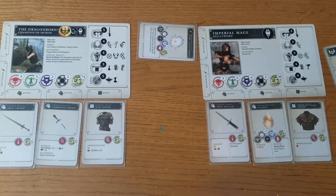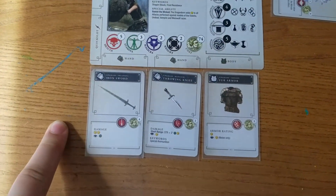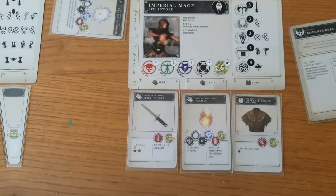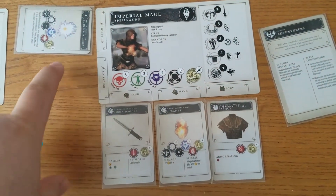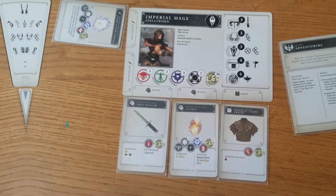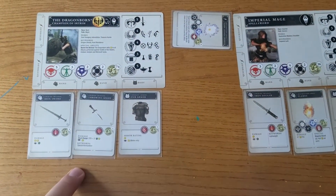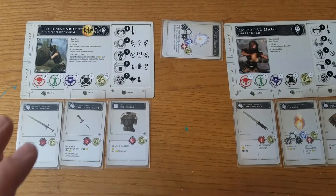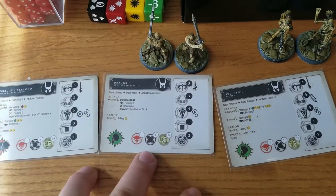I'm taking the Dragonborn Champion of Skyrim and the Imperial Mage Spell Sword. The Dragonborn has an Iron Sword, some Throwing Knives, and Fur Armor. The Imperial Mage has Turn Lesser Undead, Iron Dagger, Flames, and Imperial Light Armor. I wanted to use the Throwing Knives because I think they're interesting, and I want the Dragonborn to kind of sneak in. I was a little low on points, wanting to keep them similar.